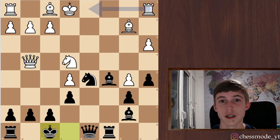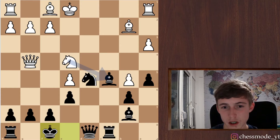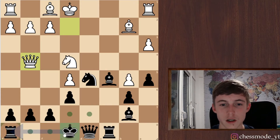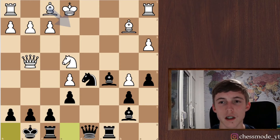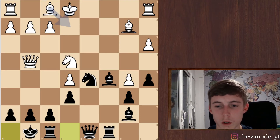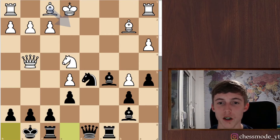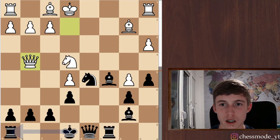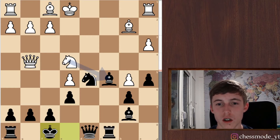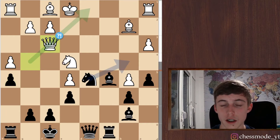It seems like it's still equal — I was skeptical about king f8 but it turns out to be okay, not dangerous. Castles was maybe a bit better. We're a little bit better here as black. I'm going to add the evaluation bar so you can see it — it's like minus one. I played king f8 and now it's equal. He played h4, I played h5, which is a good move. The computer suggests queen f3.